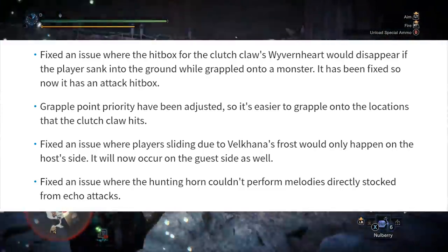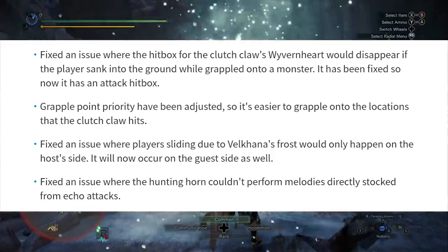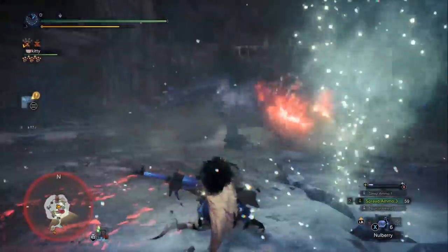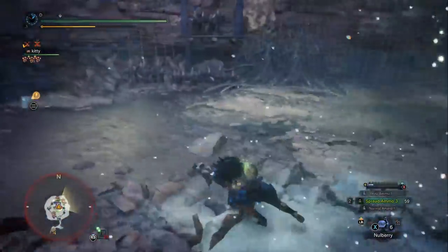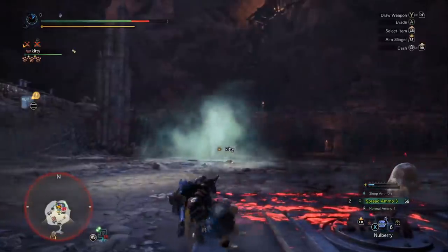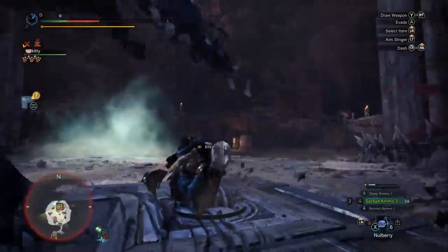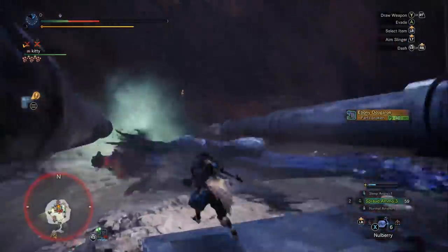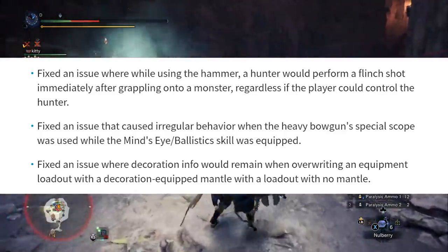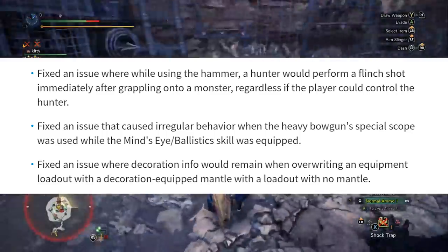Number seven: fixed an issue where the hunting horn couldn't perform melodies directly stacked from echo attacks — echo attacks would be like the spinning move, note four I'm guessing. Number eight: fixed an issue where while using a hammer, a hunter would perform a flinch shot immediately after grappling onto a monster regardless of whether the player could control the monster.